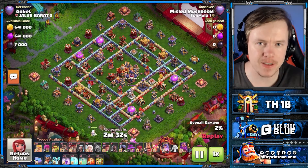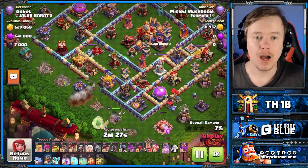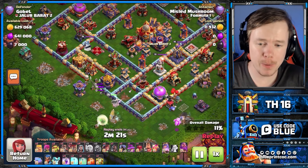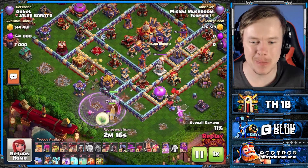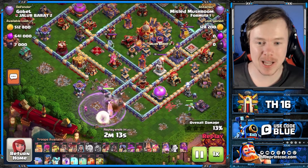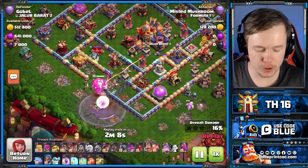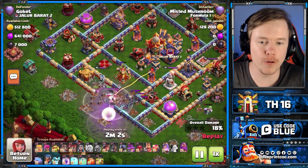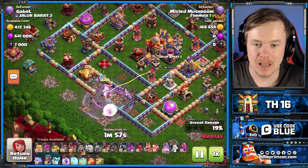Let's jump into the next attack. This attack, I think, perfectly sums up how I feel about the Overgrowth spell and the Hog Puppet with Queen Charge Root Rider. I was so glad I found a ring base like this, because I know you all will run into ring bases like this. And by the way, I wouldn't have lost a healer there if I was running the Frozen Arrow — okay, I'll stop bringing it up. We're running the Archer Puppet for sure. You all run into bases like this, and I think I used the Overgrowth spell how a lot of you would, because getting your Queen into this second layer isn't that difficult.